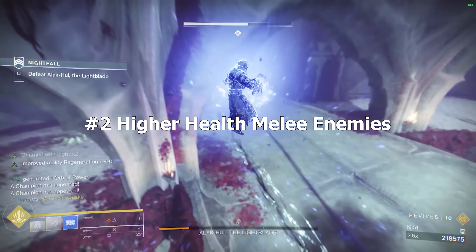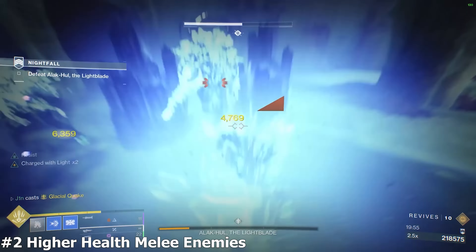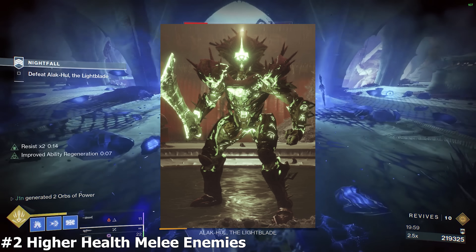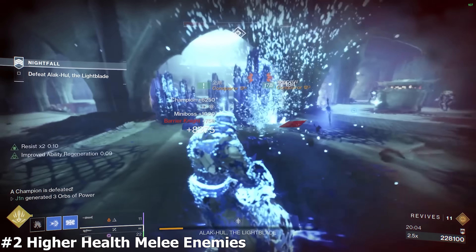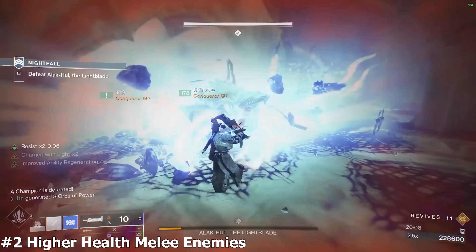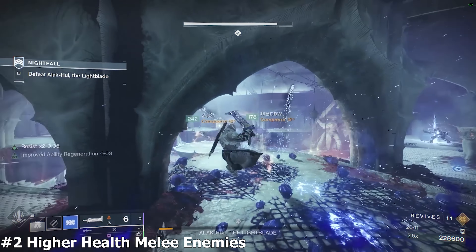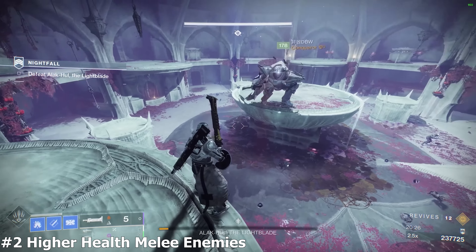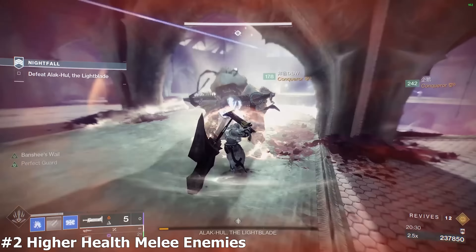Category 2: Higher-Health Melee Enemies — red or yellow-bar enemies that deal melee damage only, often a lot of it. Cabal Gladiators and Hive Knights are quite common. Deal with them the same way as minor melee enemies. The Lament will often miss on mobile enemies like Gladiators when they jump, so sometimes only revved light attacks or 1 revved light into 1 revved heavy is a better choice. You can Perfect Guard them the same way as minor melee enemies.